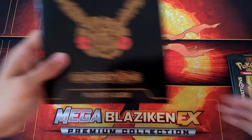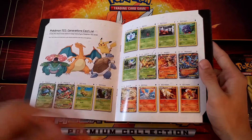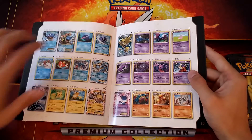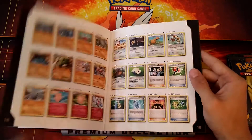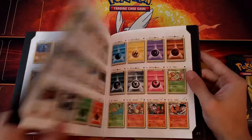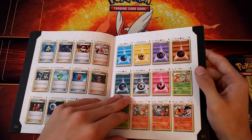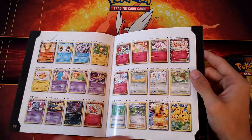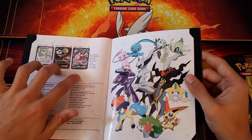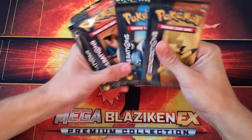Now, before we get into the booster packs, I got this Generations booklet from the Elite Trainer Box battle, and we want to look through and see what cards we need. I didn't get any of the starter Pokémon EXs, no Ninetales — all my EXs were Eeveelutions. So we can get Blastoise, Articuno, Zapdos here. I need Meowstic, Golem, Flareon EX, Flareon Full Art, Pikachu Full Art, Sylveon EX, Gardevoir EX — we have that one — but we don't have Mega Gardevoir or Sylveon Full Art. That's what we're going for — hopefully we can pull some great EXs.